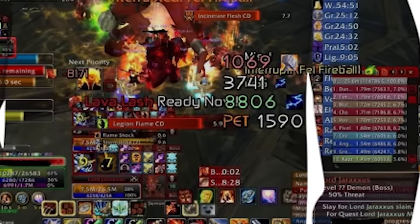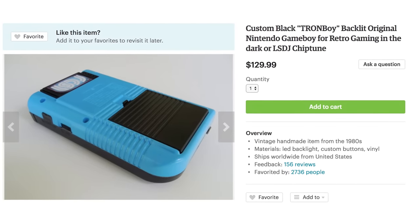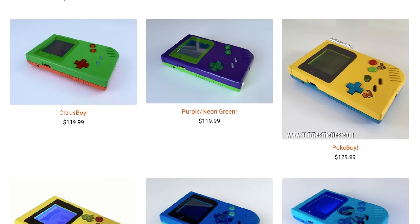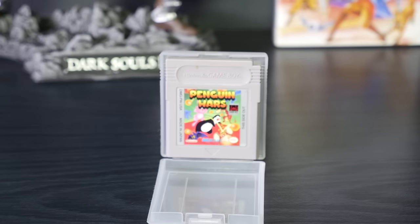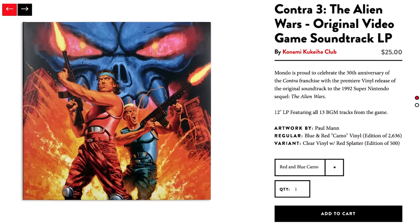It's the only way to cool down while staying warm. Stay classic with these custom Game Boys from 8-Bit Aesthetics. These things are completely overhauled from professional painting to backlit or frontlit brand new scratch-free screens, allowing you to finally win the infamous Penguin Wars. Penguin Wars? Anyone?